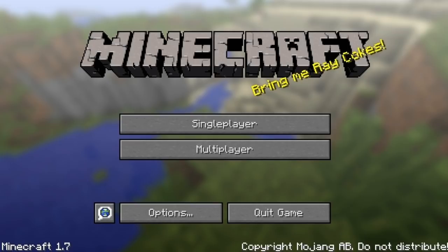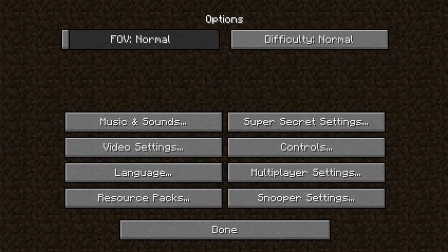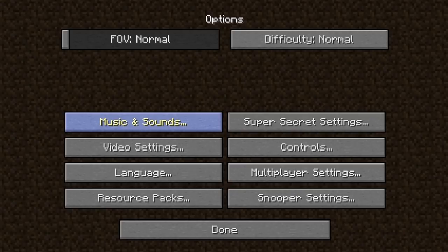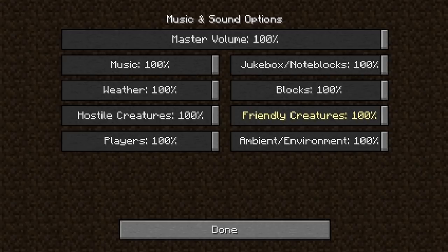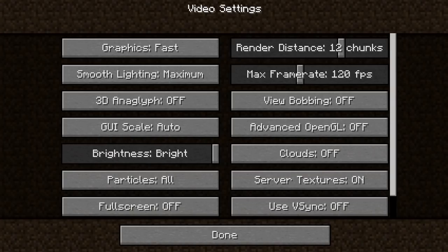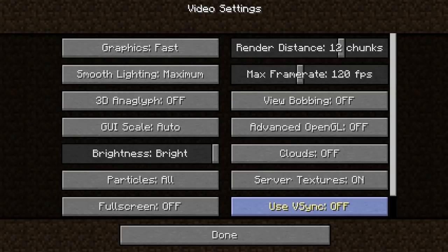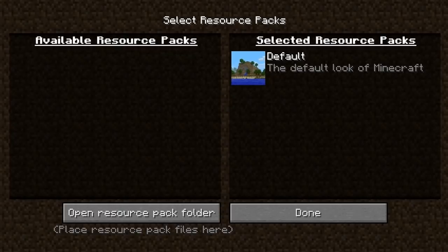They spent a lot of time trying to make sure that all the biomes kind of filled in around themselves properly, so that you don't end up with a snowy biome right next to a desert biome. Starting with the options menu, you'll notice they changed how it's laid out, and one of the biggest updates is how they changed music and sound in the game — everything is adjustable individually now. They also added things in video settings: you can set the max frame rate, max render distance, and now you can run more than one resource pack at the same time.